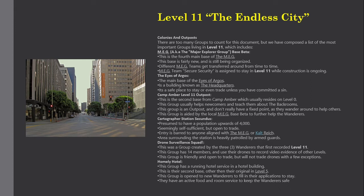Homie Hotel: this group has a running hotel service in a hotel building — this is their second base, other than their original Level 5 location. This group is open to new wanderers to fill in their applications to stay, and they have an active food and room service to keep wanderers safe.